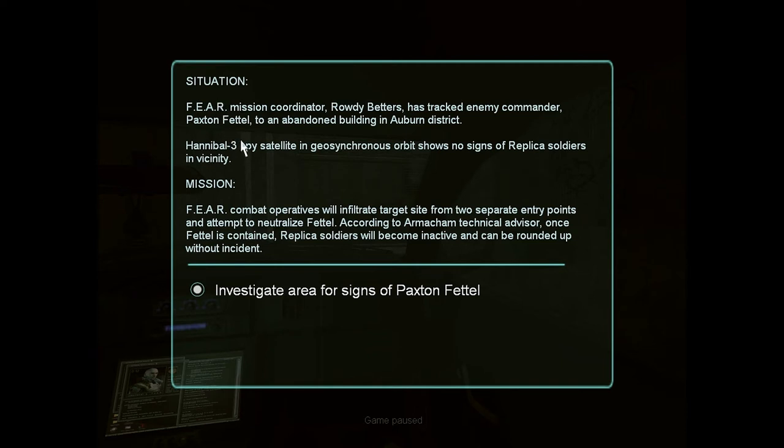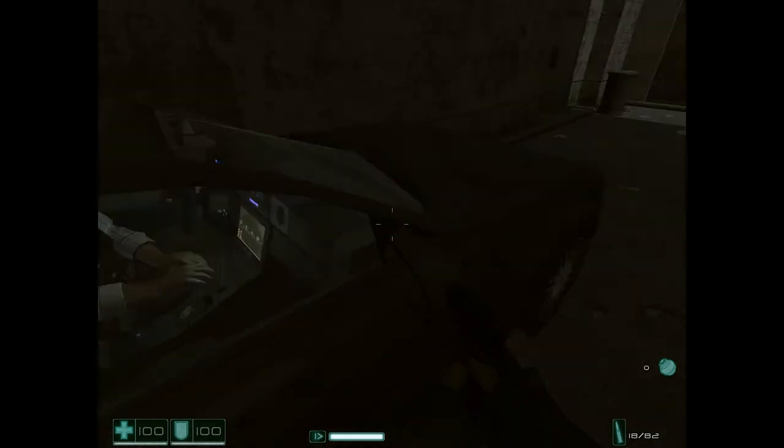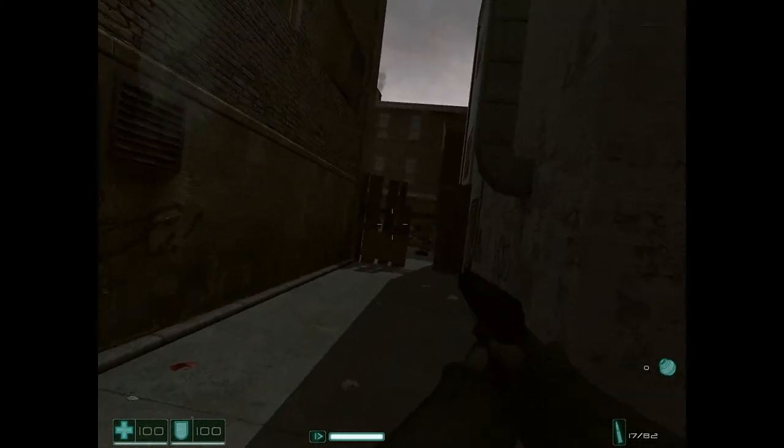Situation: Fear Mission Coordinator Rowdy Betters — what a lovely name — has tracked enemy commander Paxton Fettel to an abandoned building in Auburn District. Hannibal 3 Spy Satellite in geosynchronous orbit shows no signs of replica soldiers in the vicinity. Fear combat operatives will infiltrate target site from two separate entry points and attempt to neutralise Fettel. Once Fettel is contained, replica soldiers will become inactive and can be rounded up without any incidents. Let's get out of the car. E and Q make you lean out like in Amnesia.